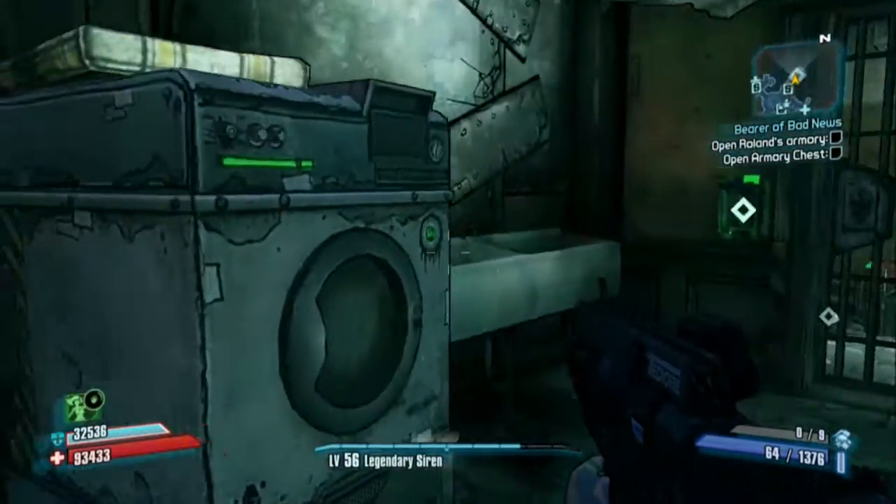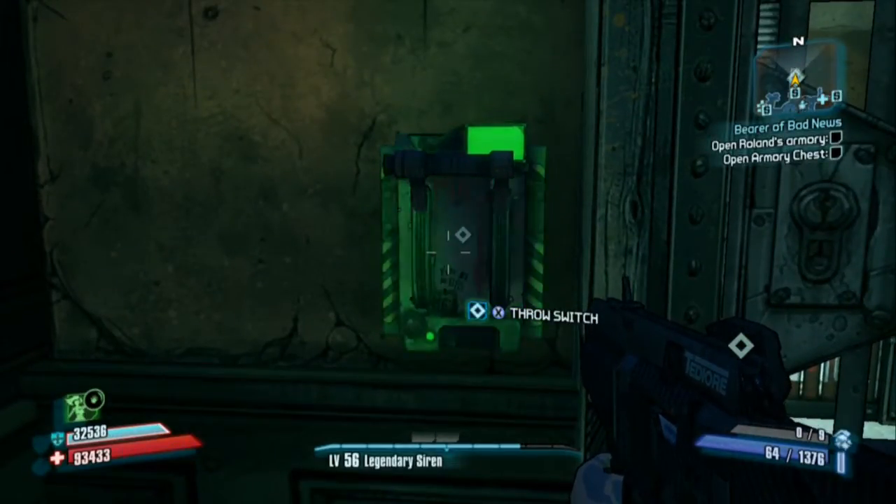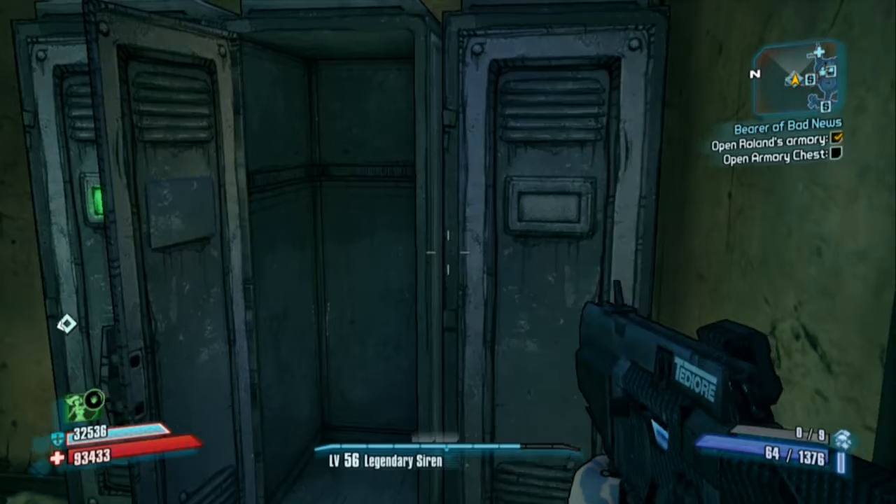Your reward you actually get to get on your own. This is how you get it. After you went to talk to everybody important in Sanctuary, you're gonna talk to Mordecai, and he'll tell you to go down to Roland's Armory and open the Armory chest, and that'll complete the mission.